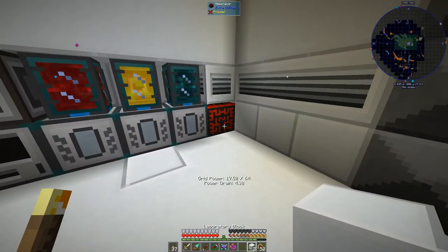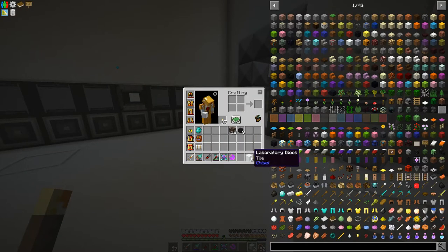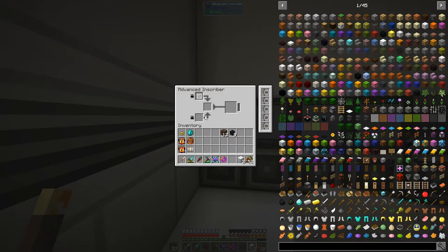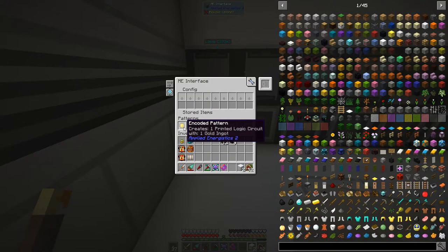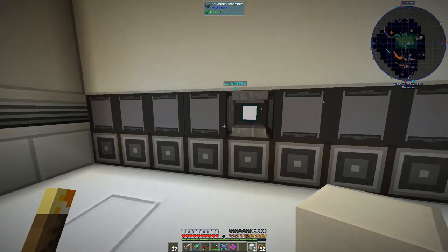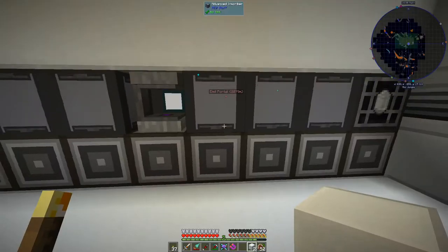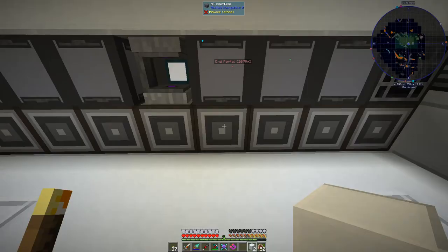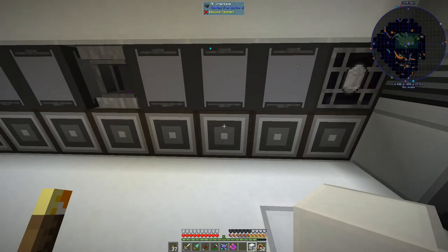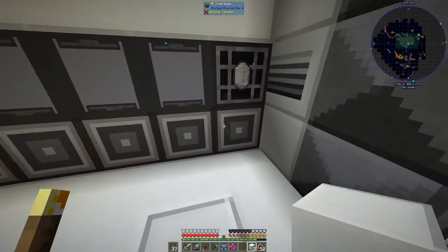The resonator is in there doing some Extra Utilities work. Over here we've got the advanced inscribers — one pattern per machine for the basic stuff. There's a charger that handles charged certus quartz, and then one inscriber for each processor type. Keeping them separate avoids a bottleneck when a pattern needs all three processor types.